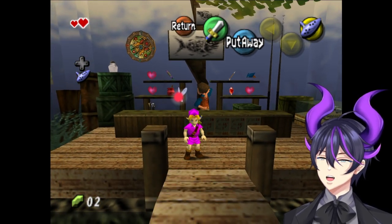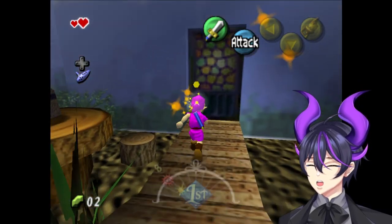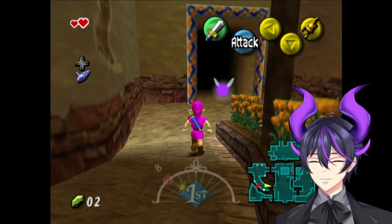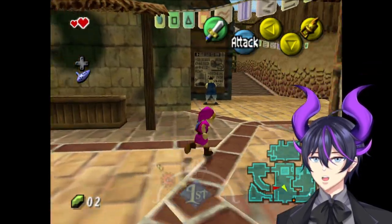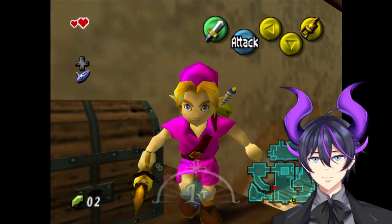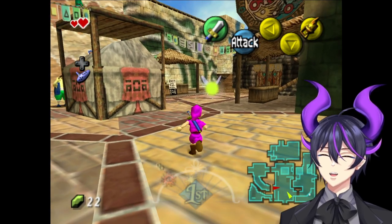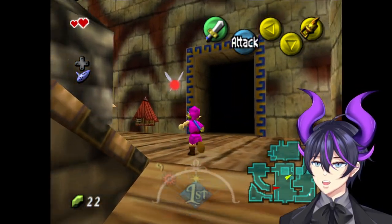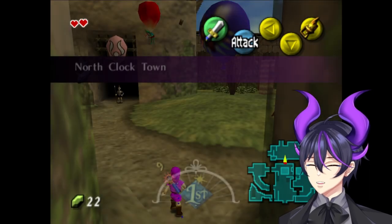Once you have access to the hookshot, we actually need access to rupees first, but we're going to try to go other places. If I pick up a purple, gold, or silver rupee, I effectively lose out on money. So we're not going to go back to the laundry pool quite yet. But as soon as you have hookshot, this opens up — you're able to hit this chest. This also allows us to access the Bomber minigame and see Tingle. Tingle's got some things for us.